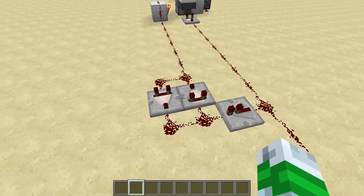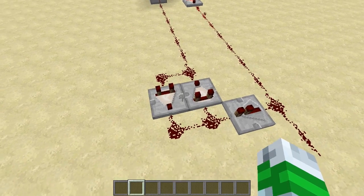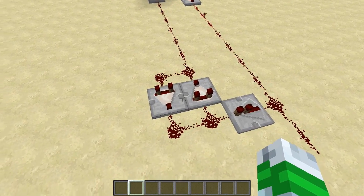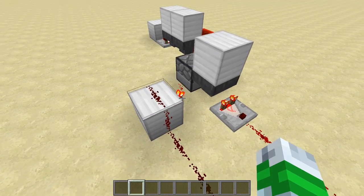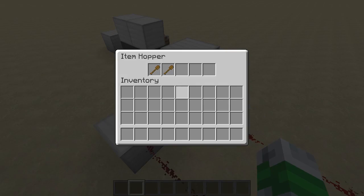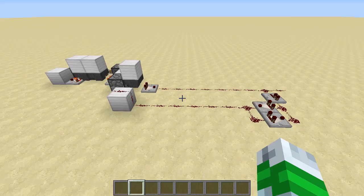We pull signal off of there into a small signal pulse extension, and that keeps this torch off long enough for these to drain back in. And it's really just that simple.